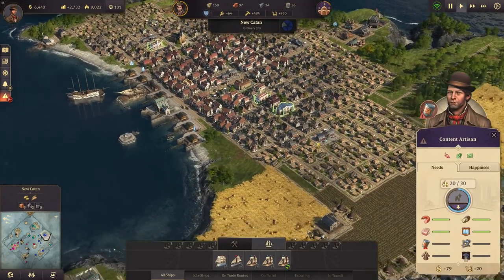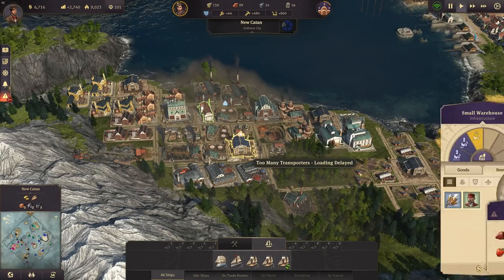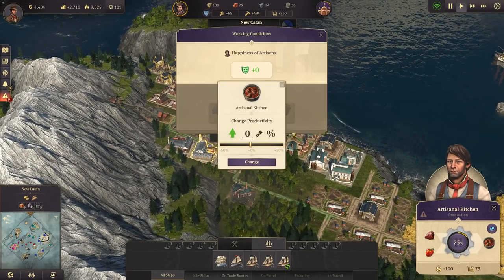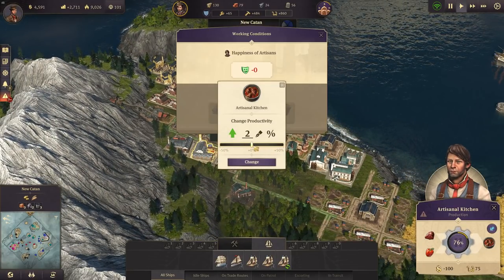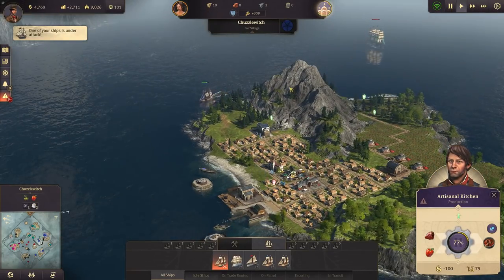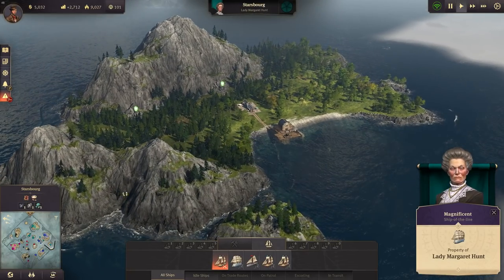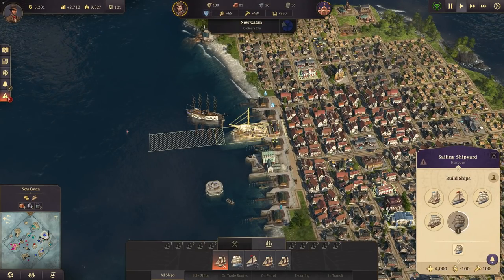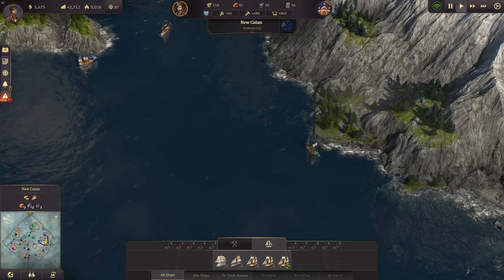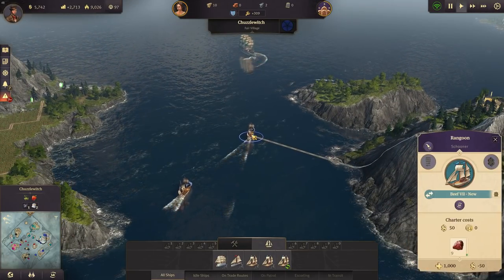We have the canned food production up and running now — we just need the goulash to come in. It's being produced here. Let's upgrade that warehouse too. The kitchens are producing now. She's always coming into my territory — that's a problem. Let's get another frigate after the man of war; it's faster to build and I can build more of them.